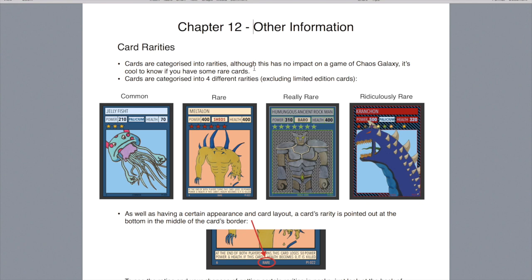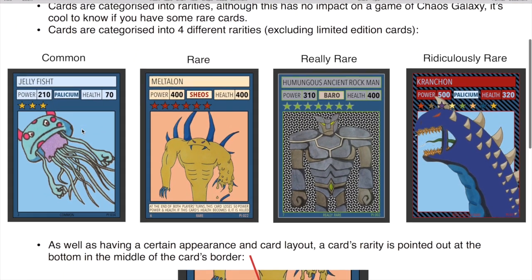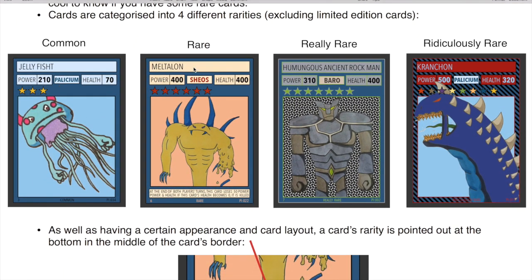We have another chapter — other information — which doesn't really matter for playing a game, but it's just some things that might be quite nice to know for when you buy packs. First up is card rarities. It doesn't really matter how rare a card is — a rarer card won't make it a better card, it just means it's more difficult to get. There are four rarities: common, rare, really rare, and ridiculously rare. Common cards just look like the standard card. Rare cards have their stars filled in the same colour as the creature's home planet — so Shios rare cards have red stars, Barrow rare cards have brown stars, and Polyseum have blue, and so on.